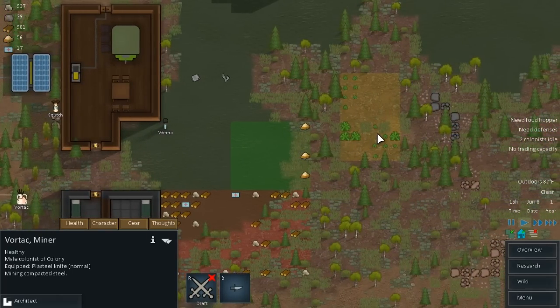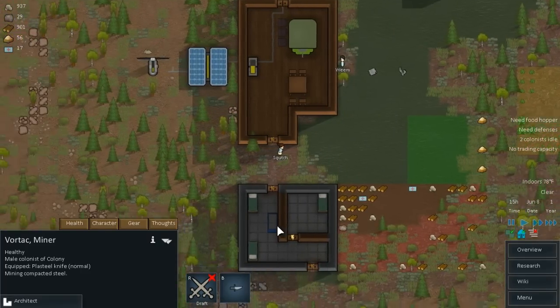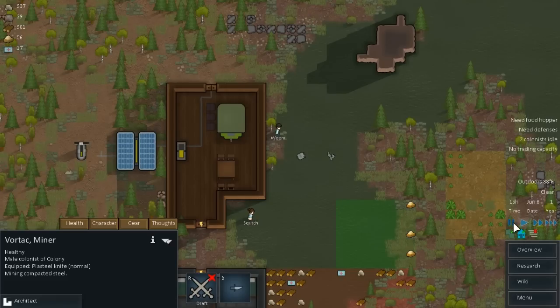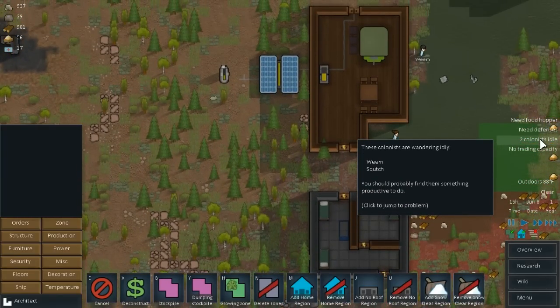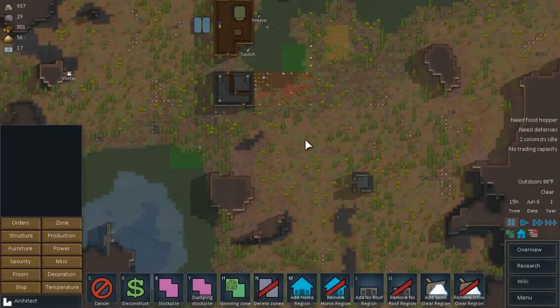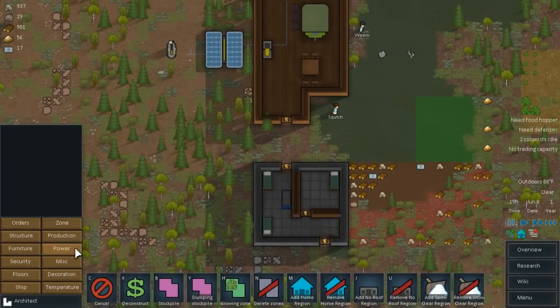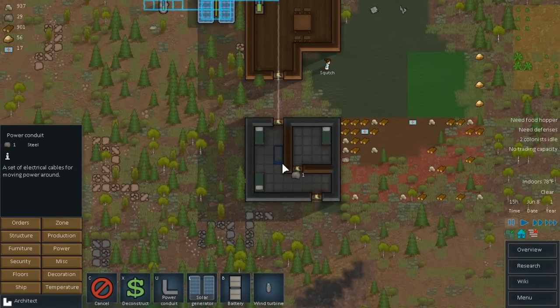Okay he's doing that. The farm is growing and no hoppers are being built, and we have two colonists that decided to just hang out. What's the next thing we need for this colony? They need defenses. I think we'll need like two turrets to stay safe — one out here and one down here. Let's go into power and get power conduits going down into this door, then into this door. We can put a lamp in all these rooms after that.